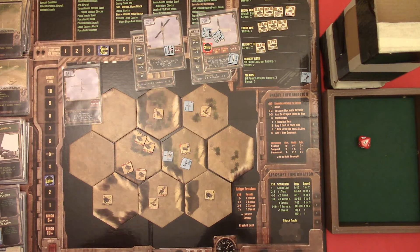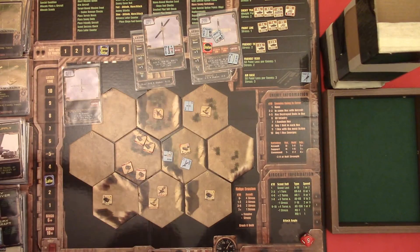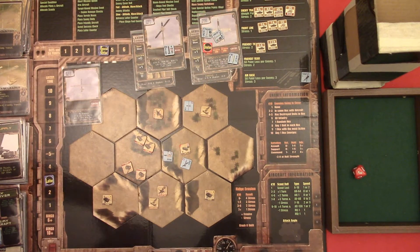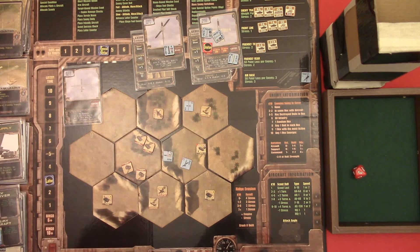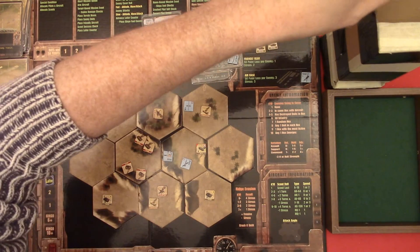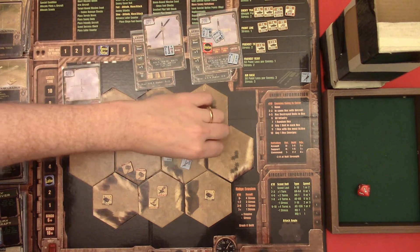We're gonna work it. Enemy cover roll - it's a three, same hex. The APC goes there. We're gonna have Rebel kill him. Rebel's gonna move first and fire on that APC with his cannon - it's a seven, it's taken out. And he is going to move one, two.